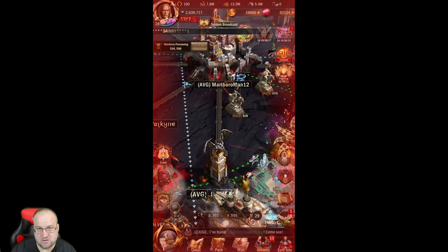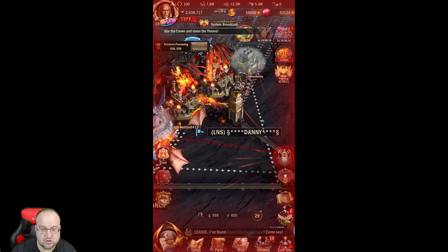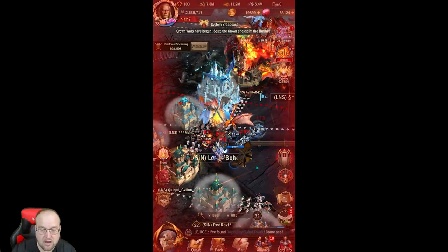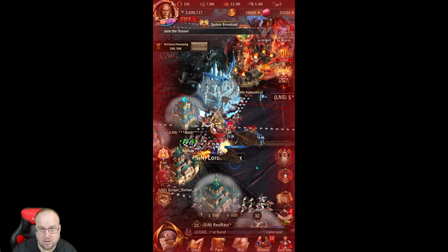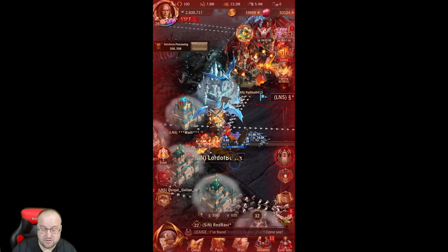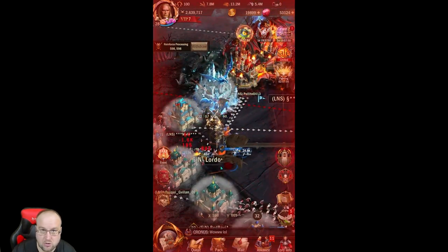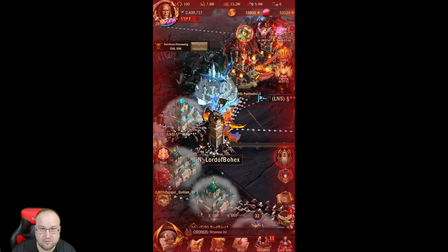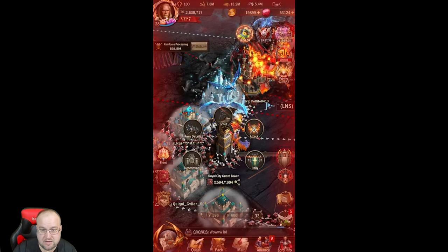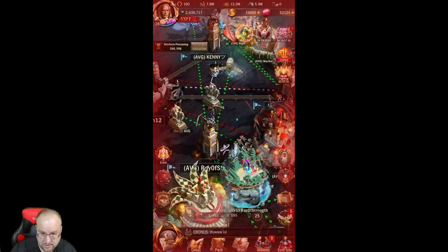Phase one is three hours long and takes place in the center of the map as you see here. Phase two is after you've gained enough points — the person who gains the most points takes home the crown. Whenever they take it home, it goes to your alliance castle base and you have to reinforce and hold it, because somebody can speed in and attack your alliance castle. If it's too strong, they'll take the crown back to theirs and the clock resets.